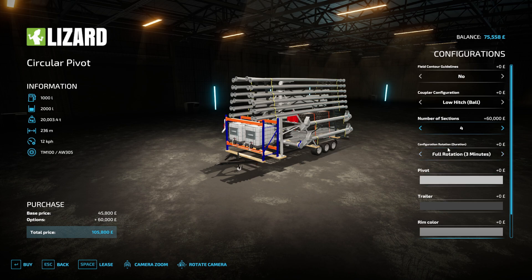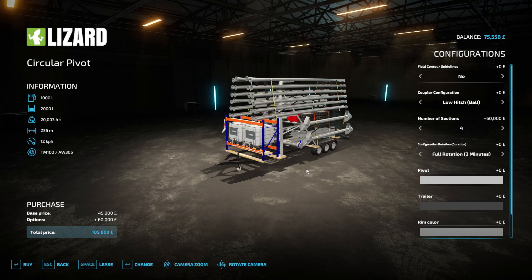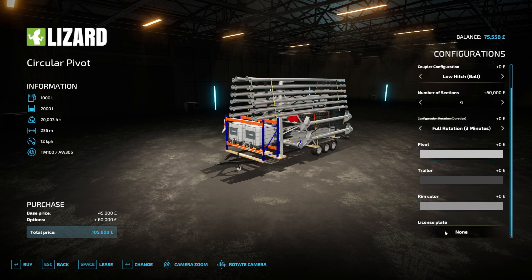Then we have got our rotation settings — full rotation at three minutes, five minutes, ten minutes, twenty and thirty minutes. And the same options for three quarter, half, and finally quarter rotation — or 90 degrees of a circle. Then we have got all the colour options, so if you really want to it could be pink chrome — interesting colour scheme — but I have stuck to the standard galvanised colour throughout. You have got the same options for both the trailer and the rim colour.